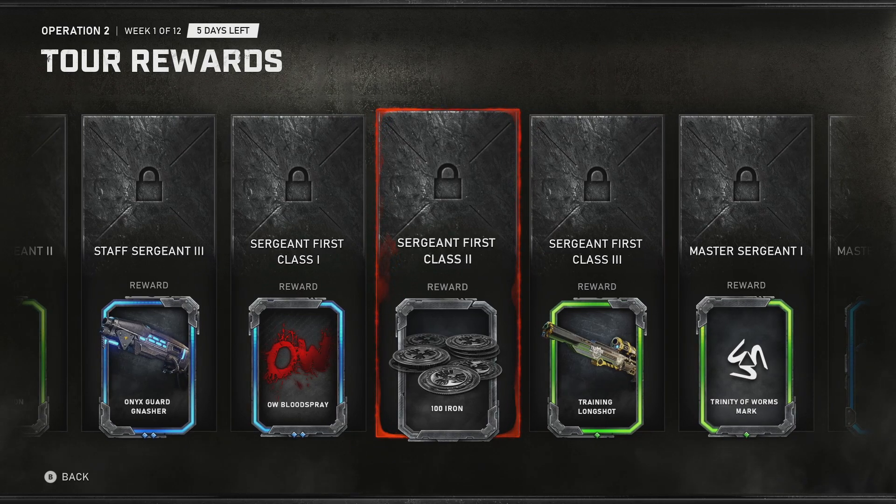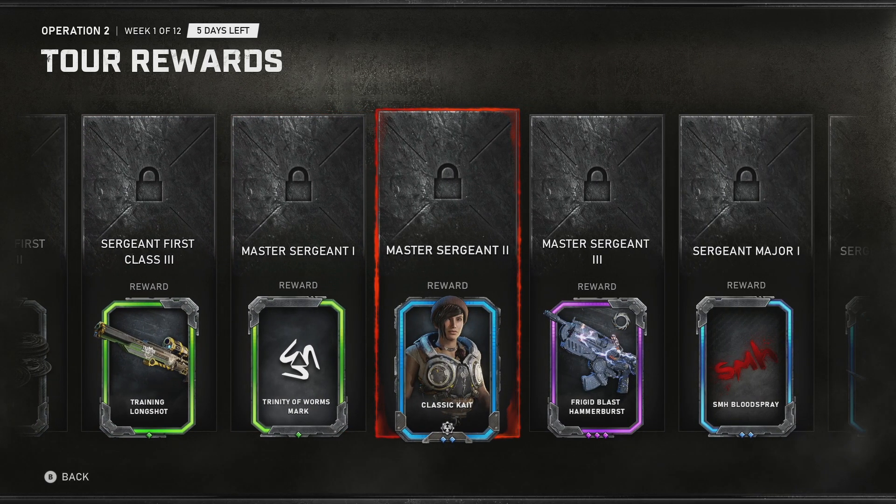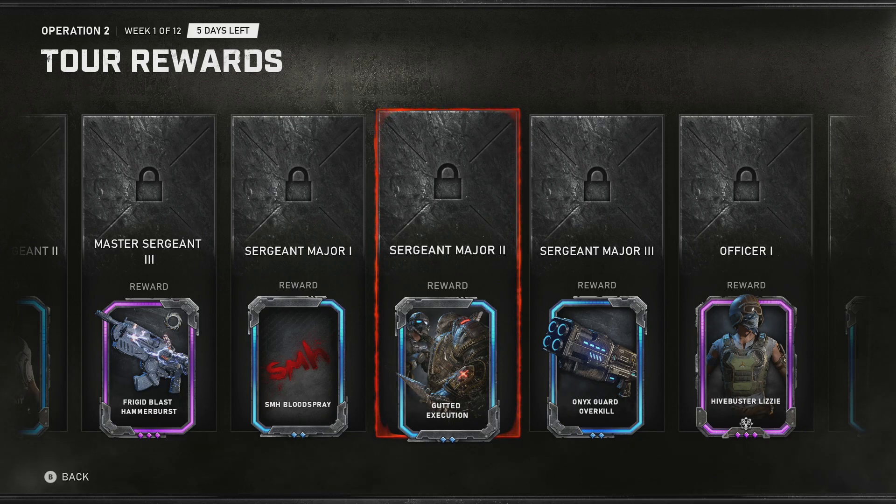I do like how Iron has been kind of spread out more. I felt like in the original tour we didn't really get too much of it, so it feels nice that it's coming up a lot. And then we got Classic Kate — a skin I personally would like to get because Kate's actually one of my favorite characters. Also the Gutted Execution, from when Dom does his old school execution like he killed Myrrah with. That's going to be pretty damn awesome, I actually do want to get that.